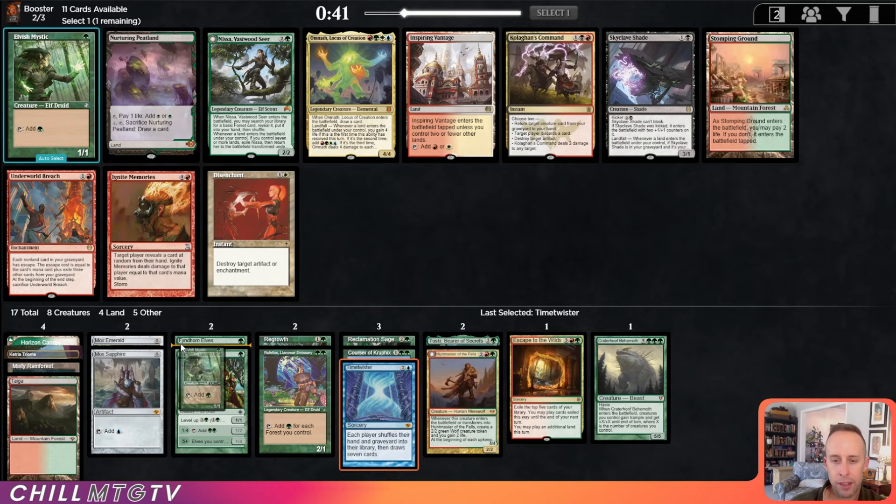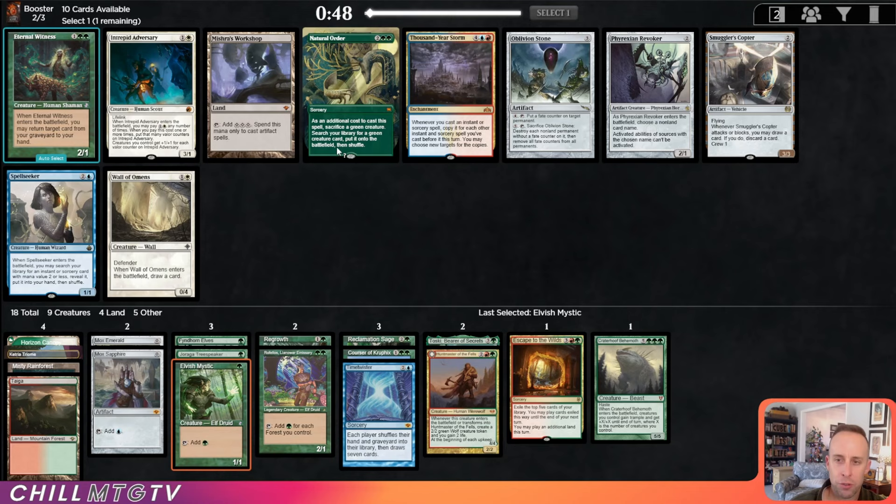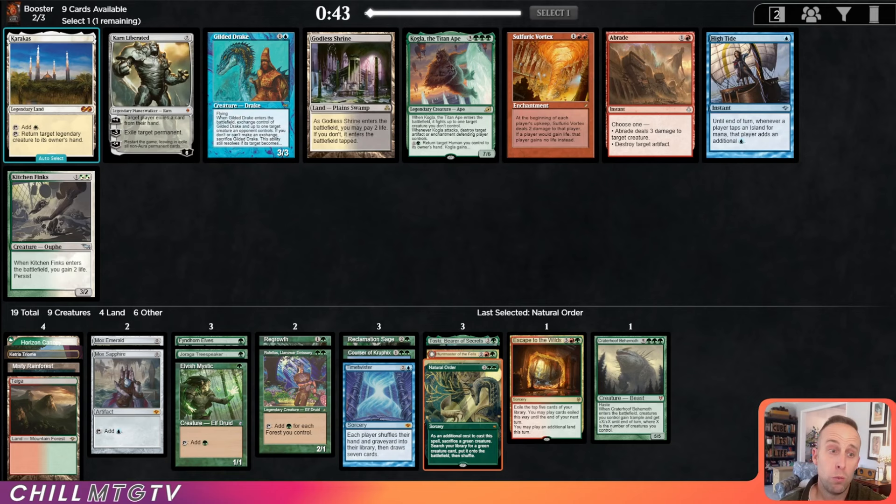This is where that Skullclamp would have been really key — have a Skullclamp here instead of Jiraga; it might even be better. We do have Escape to the Wilds for card draw and the Time Twister, so I'm happy with that. There's a Natural Order — exactly what we're looking for. Turn our Elvish Mystic into a Craterhoof Behemoth later in the game. Natural Order is such a key card for green decks.